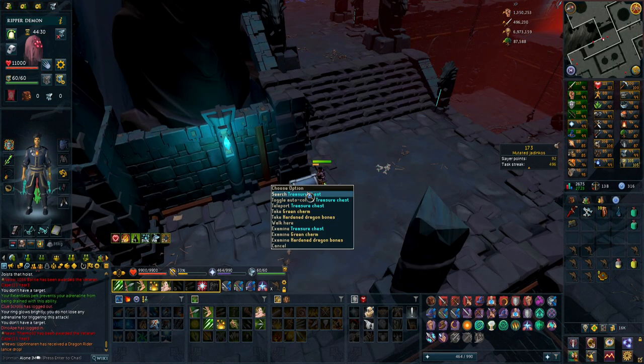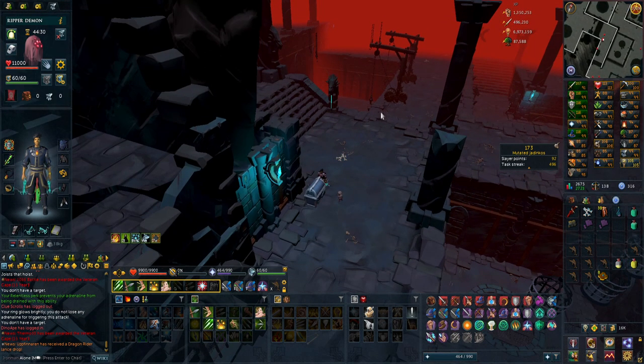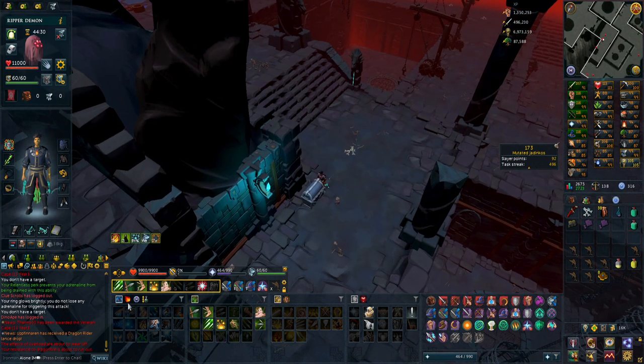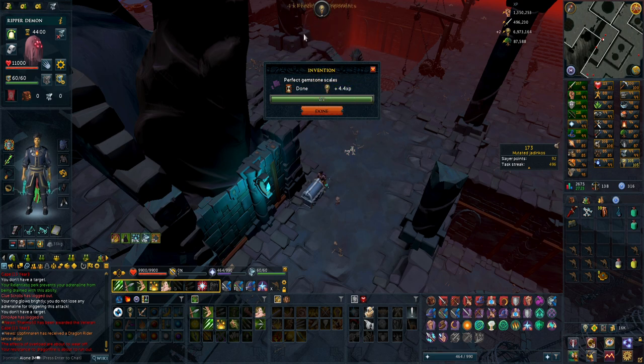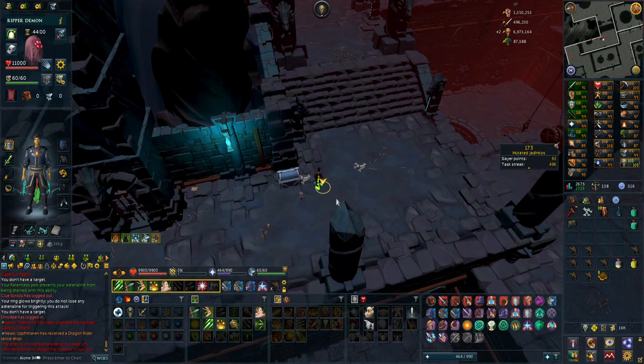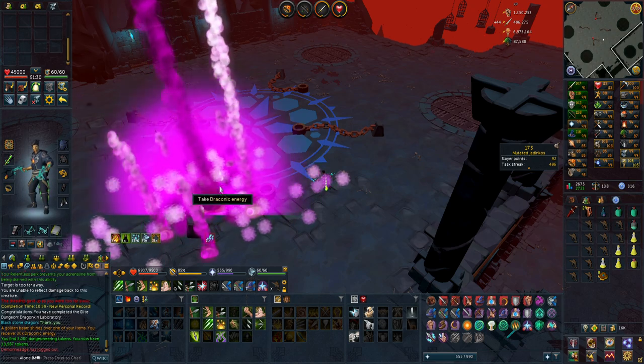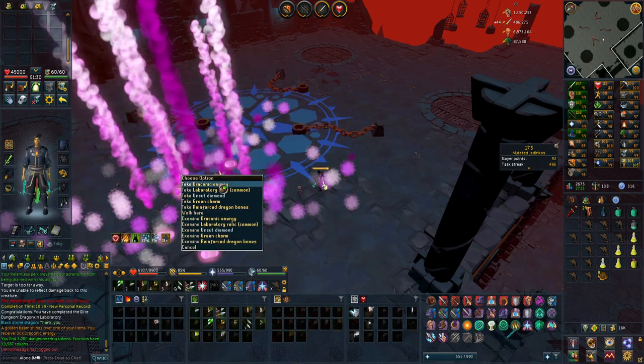If you're playing Iron Man and struggling to get precious components: if you do ED2 and get perfect gemstone scales - which you get pretty frequently from killing the hydrix and dragonstone dragons in the last part - disassemble them. I got four precious components and four precious components from just two dragon scales, which is almost two equipment siphons worth. Super nice. I have a decent amount of food left and got 30 draconic energy, which is just below an 11-minute kill.